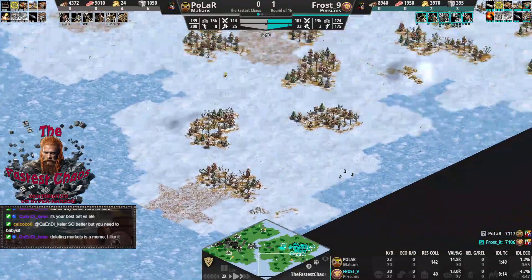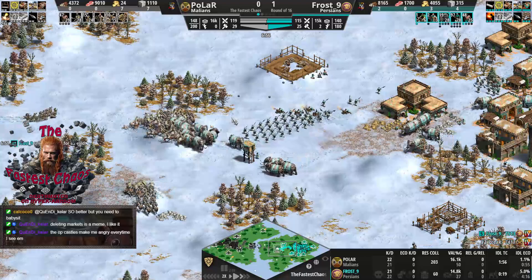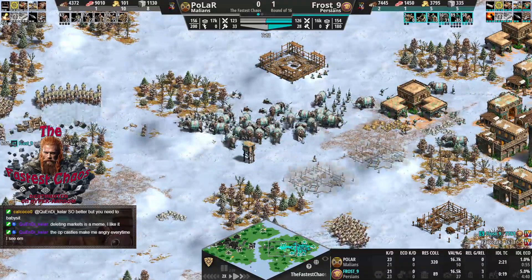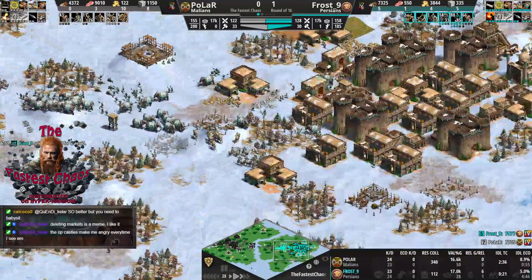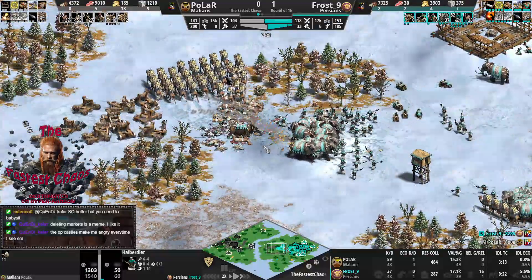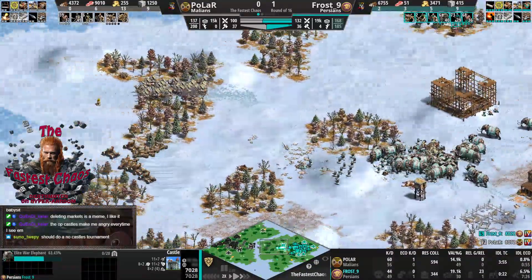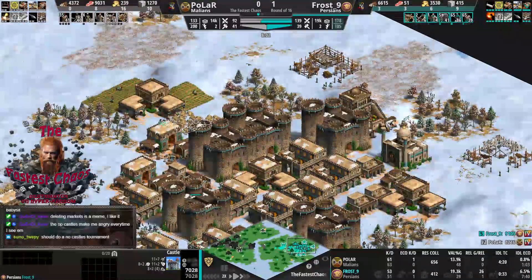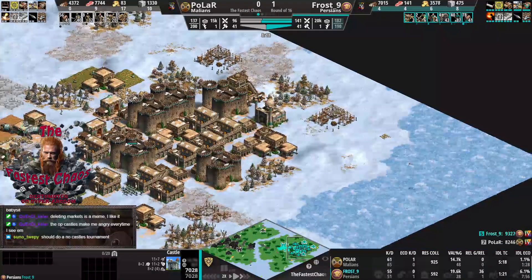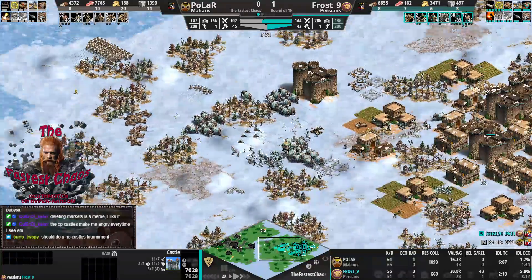The unbuildable terrain divides the map. Frost's base has five castles in one place. The casters would have liked a mass map control approach with hill castles on the sides. The citadel castles can fire upon early raids. Polar's base layout is nice - a ring of TCs around a ring of castles providing a retreating point. The Siege Onagers are now exposed, and with the recent buffs to Elephants, they move very quickly towards the Siege Onagers to snipe them.